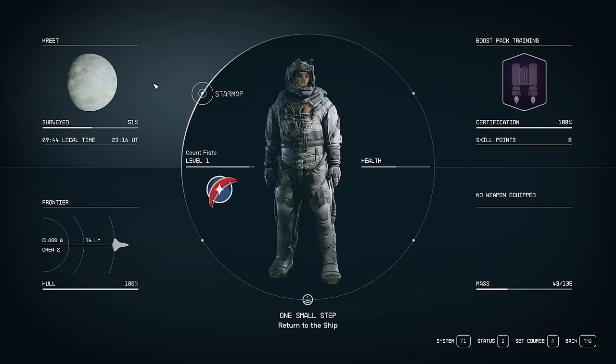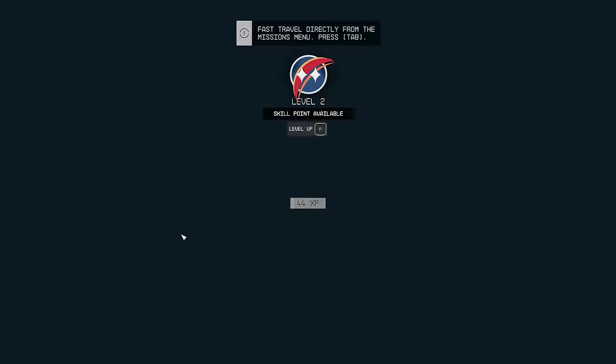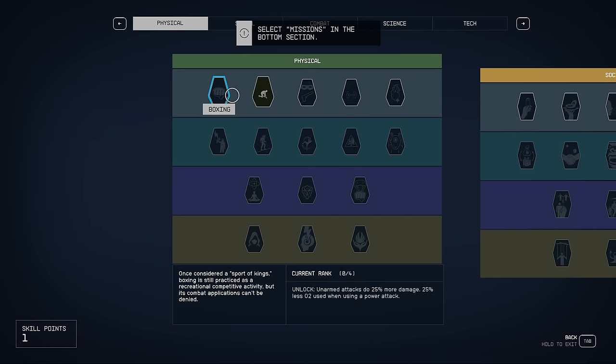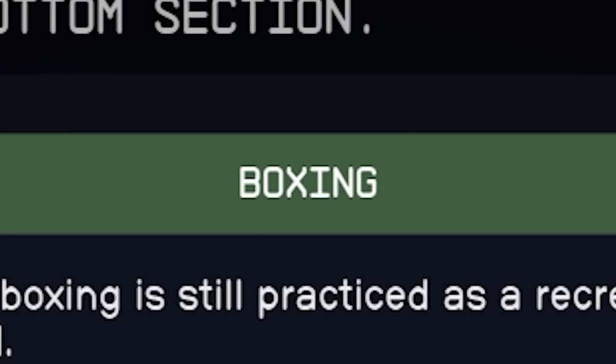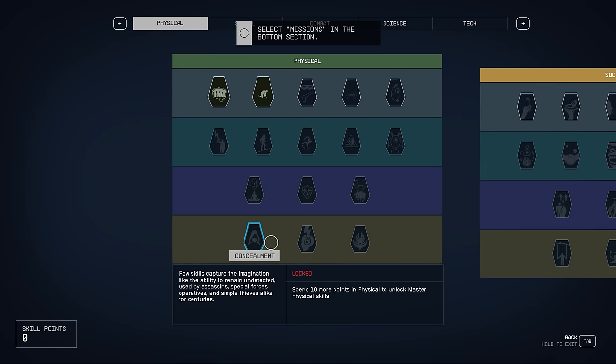We've hit level two, which means I can finally sink a perk point into something that will let us do more damage — Boxing. Unarmed attacks now do 25% more damage, which is exactly what we need.